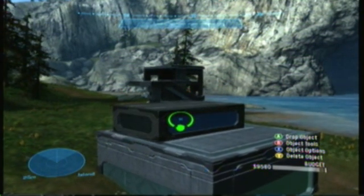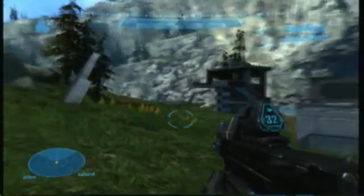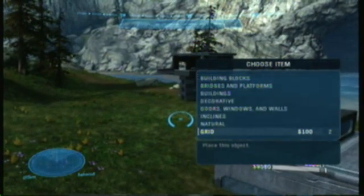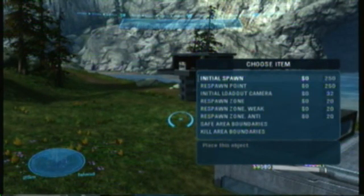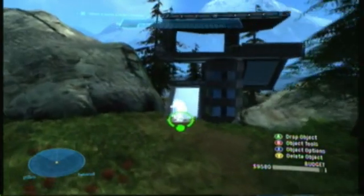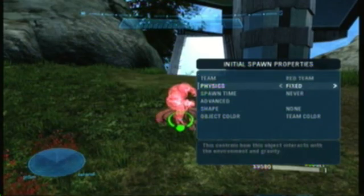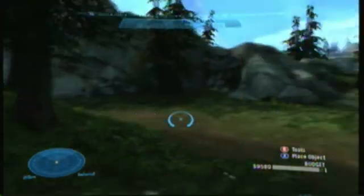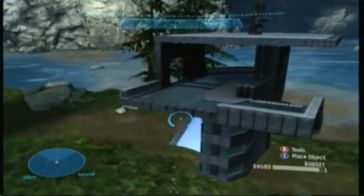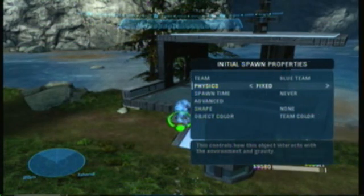Now we've got a basic structure here. I'm gonna set some spawn points — I'll go to Spawning and grab the Initial Spawn. You move these the same as you move buildings. I'm gonna throw this down and hit X to edit the details, put it on the red team, and set Fixed Physics because it was on a hill.